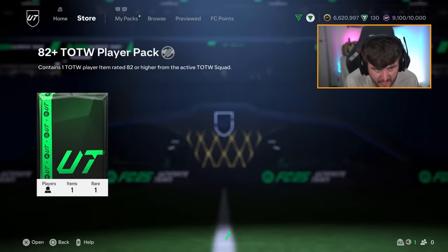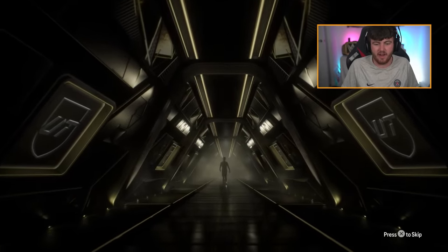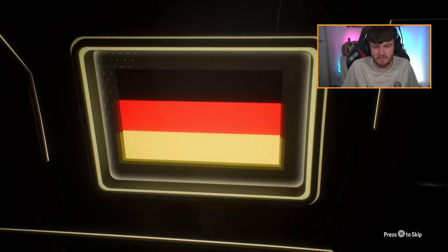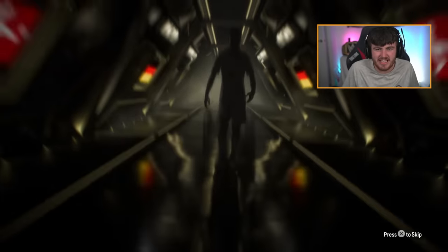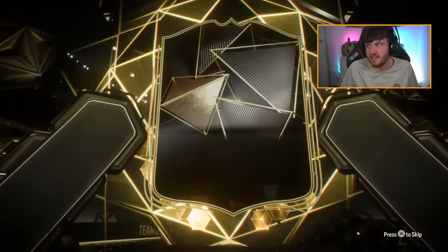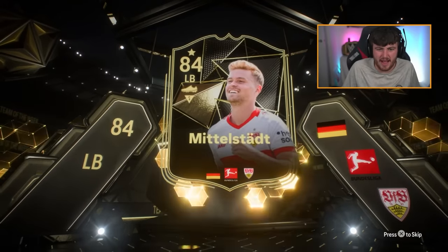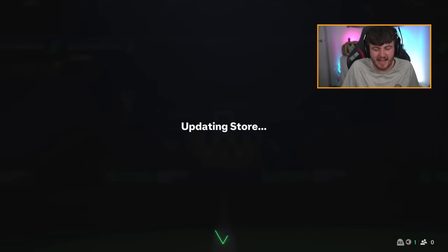For the Team of the Week pack - 82-plus Team of the Week pack. No walkout. Left back, German - Maximiliano Mittelstadt, 84 rated. Feature Team of the Week. It's not bad - the card's okay but it's not amazing. He really wanted Rafinha, and that is not Rafinha.